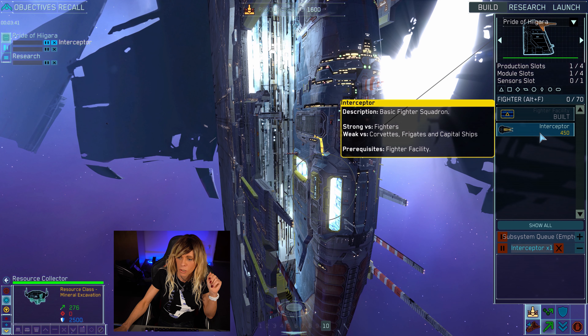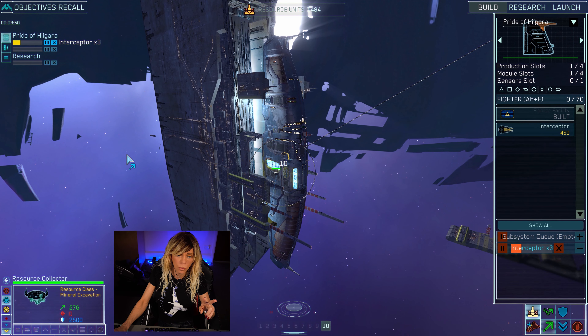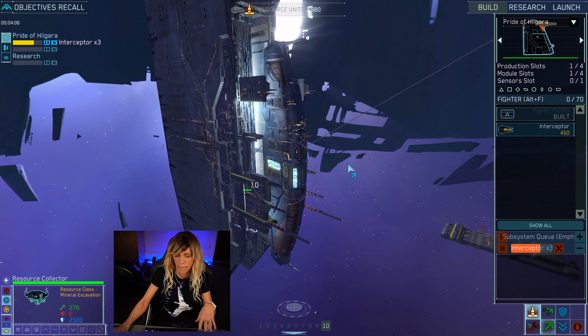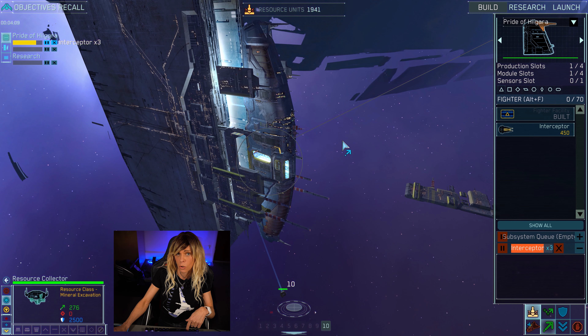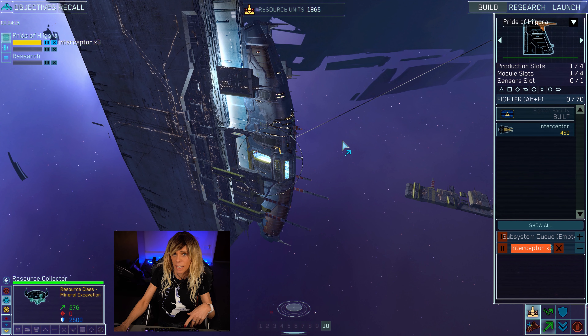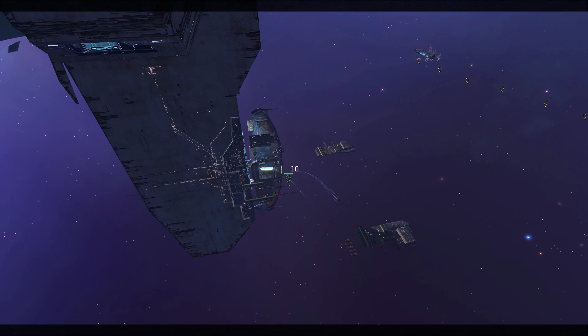We're not going to build one interceptor squadron — we're going to build three. Just click on it three times and on the top left you'll now see interceptors queued times three. If you're coming from Homeworld 1, be aware that in Homeworld 2 it now builds a squadron, so when you build one interceptor you're actually building five. So before you start shift-clicking to build five units at a time, be aware you're building interceptor squadrons.